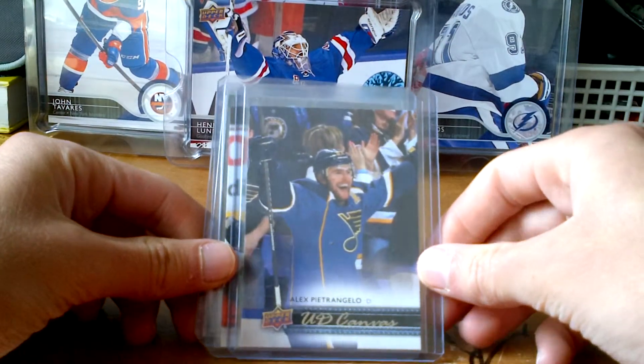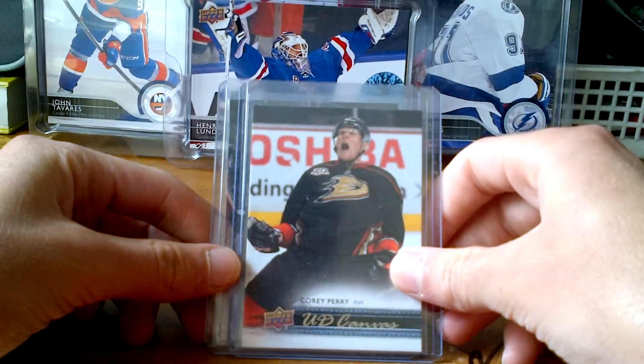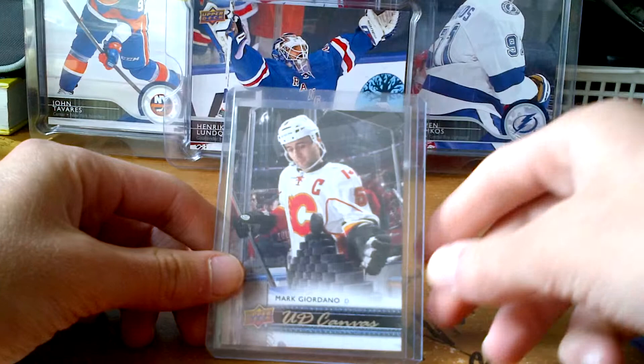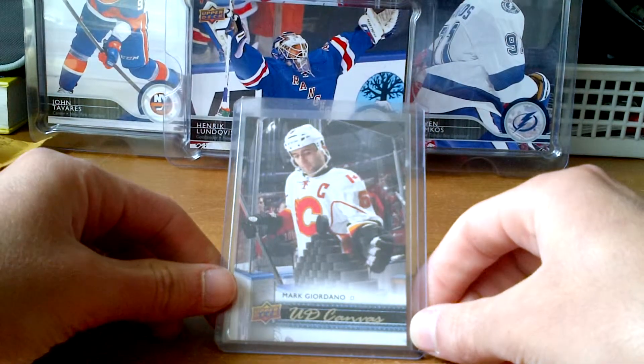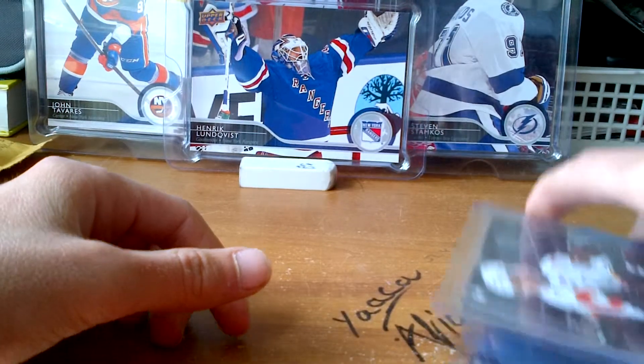I got a UD Canvas of Alex Barzal/Bertrangelo, a Corey Perry Upper Deck Canvas, and a Mark Giordano Canvas. So I got a lot of pretty good cards.